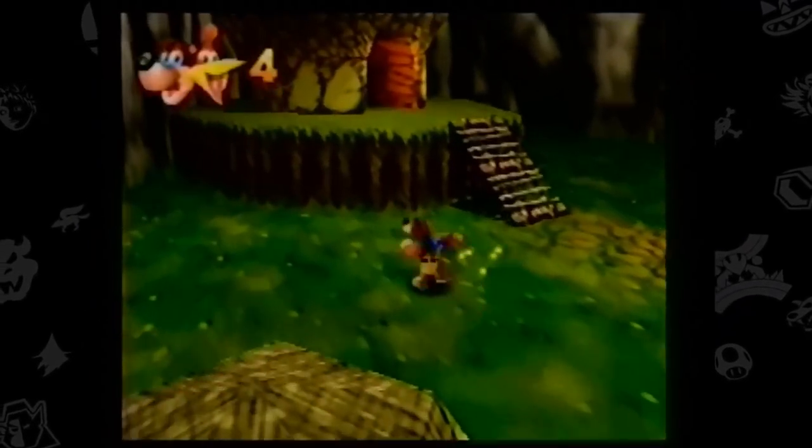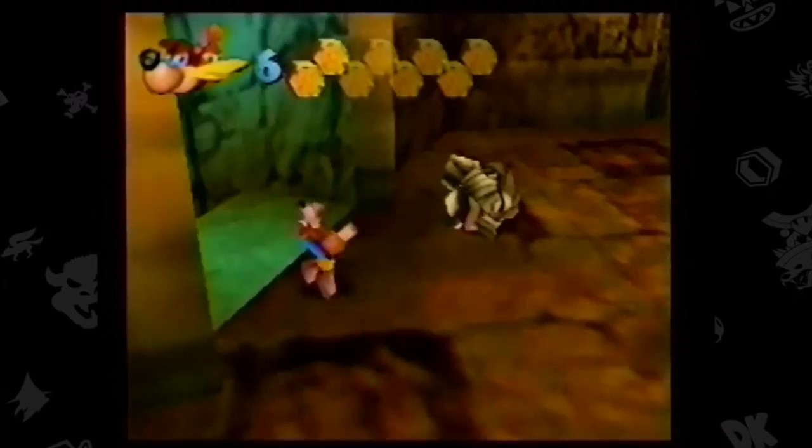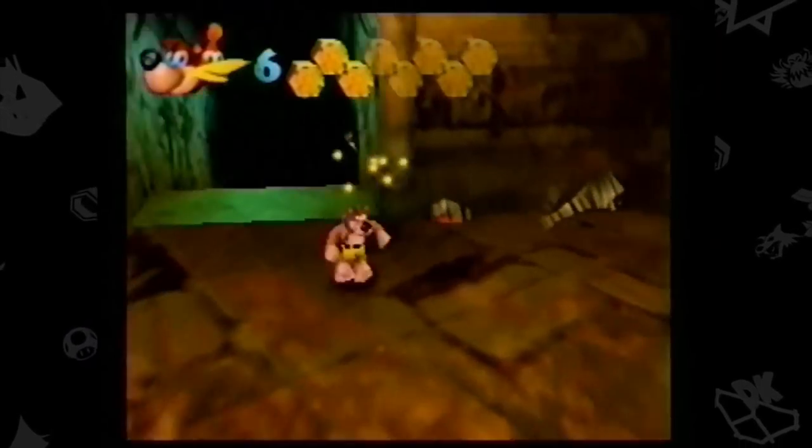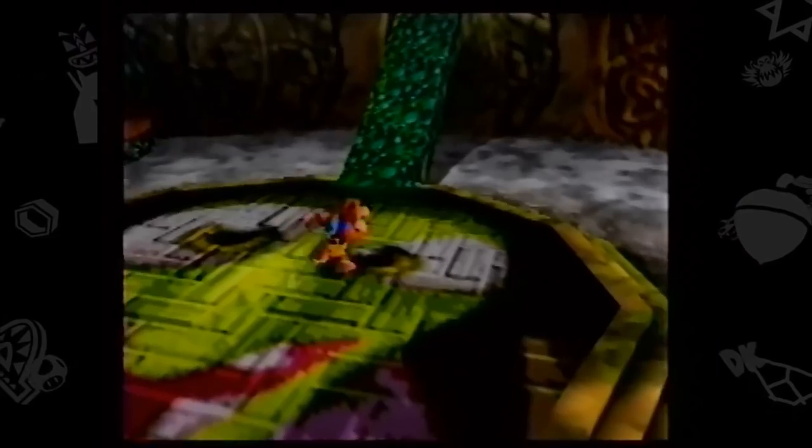Plus, there are golden banjo statuettes, good for a free life! Red feathers to help you fly, golden feathers to make you invincible. And honeycomb pieces help you store up energy. You'll need all these things and more where you're headed, because Banjo and Kazooie are about to visit some very strange worlds. Check it out!